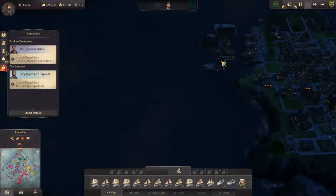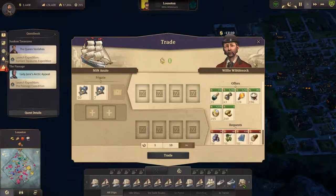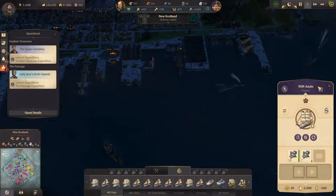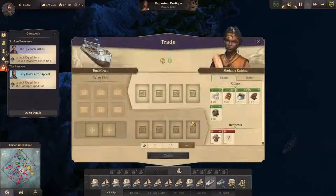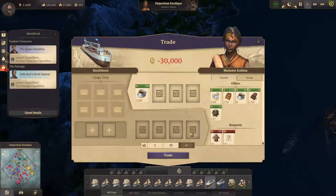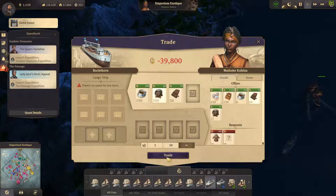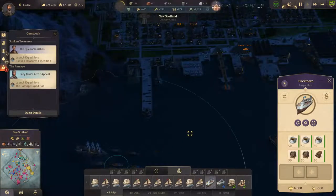Right, you should be here — you are. I just want that — that's all I want. Trade. Pop that around here. This guy should be at the Emporium Exotique — he is. 150 and 100 and maybe get something like 50 chocolate. Trade. And off we pop, back to here please.